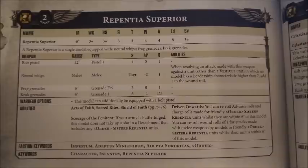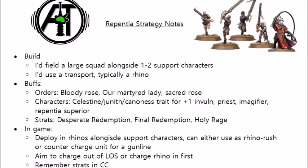Let's talk a little bit more about how we can get more out of them on the tabletop, with any obvious buffs and synergies for the Repentine that we can see. First of all is our choice of order, and frankly for close combat sisters, the Bloody Rose just trumps all the rest.